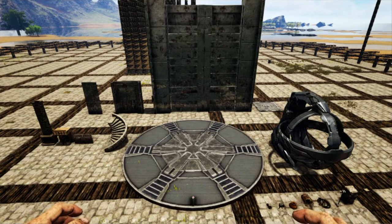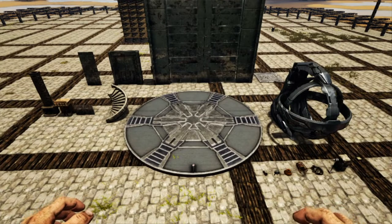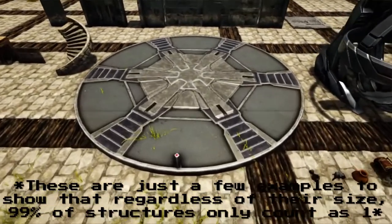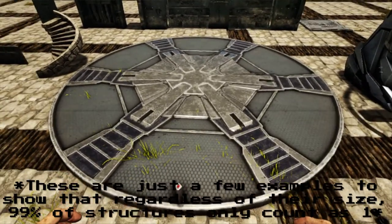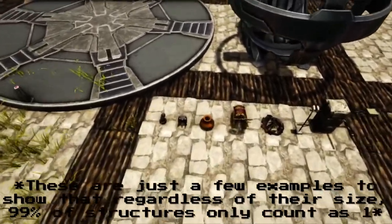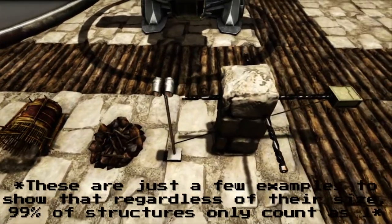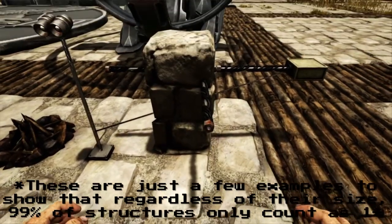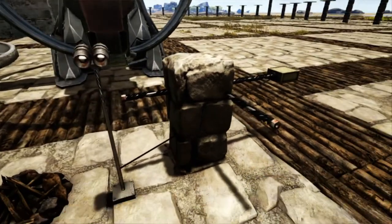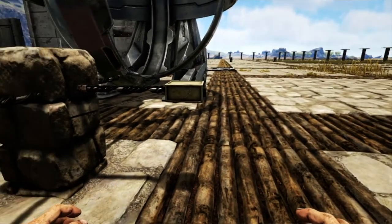About 99% of all the structures that do count are going to be worth about one. There are a few exceptions we'll go over in a minute. To show you the ones: the tech teleporter is only worth one structure. Same with the replicator — one. But on the downside, all of these small items are worth one structure as well. Even campfires. And the really big downside: all of the pipes and wires all count as one structure, including those little junction boxes — each one is worth one.